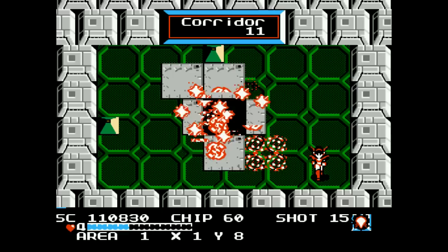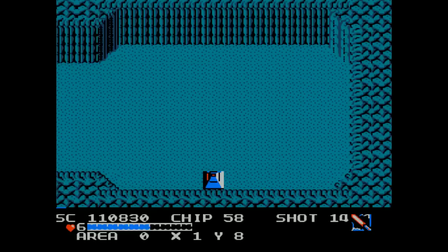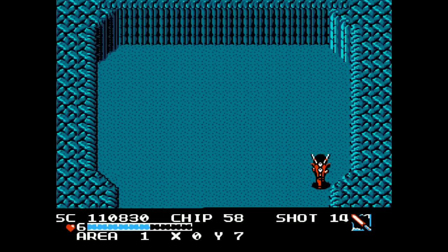That's the first optional corridor taken out. We can speak to the lender — we get the grenade item. This item is pretty much what you think: you chuck it and it makes a big explosion. Let's see what else is locked back here behind the optional corridor.